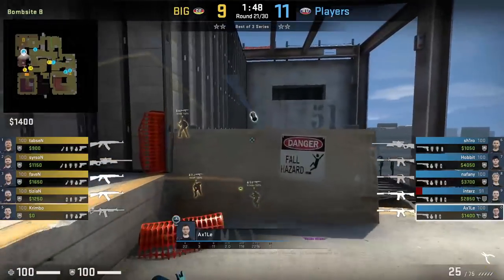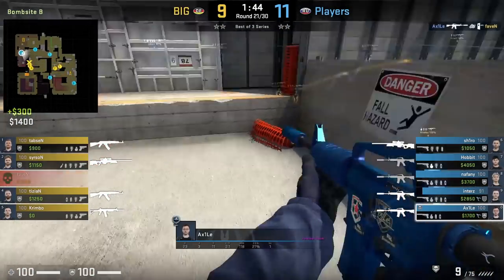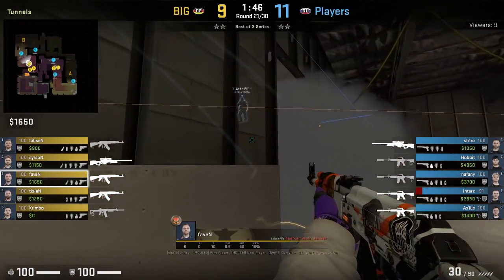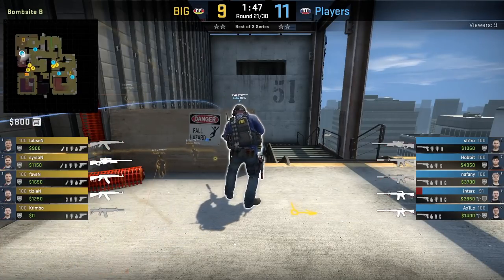Axile with a set lineup for this wallbang through wood onto B main, which Fobin gets killed from. This wallbang is intended for anyone peeking from B main to top stairs early on. You can see Axile's position on the yellow mark on the ground.